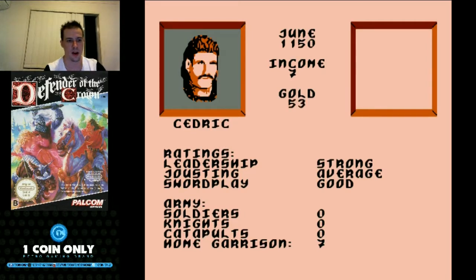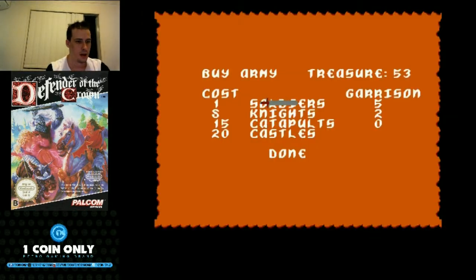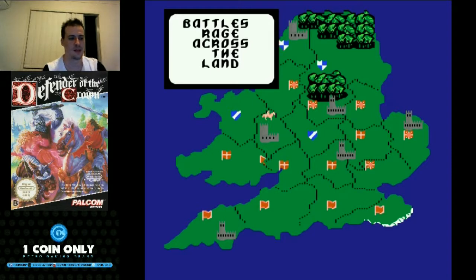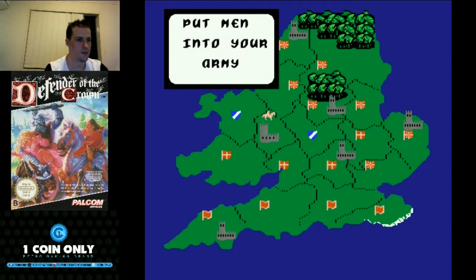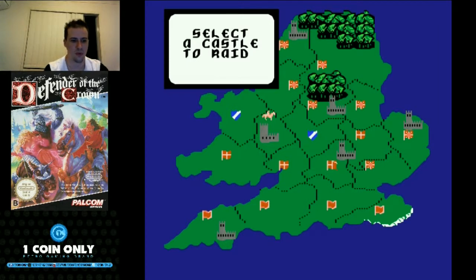We've got a whole pile of gold so we can slowly replenish our army again. Buy army — we've still got knights, that's a good sign. We'll refill this garrison. Gold, as I said, is absolutely imperative — we're already surrounded by Normans. We might go conquesting actually. We've raided these two Norman castles already, but we haven't raided this Norman castle in the middle yet. We might go on one more raid before we do some more conquesting, because we really need that gold.